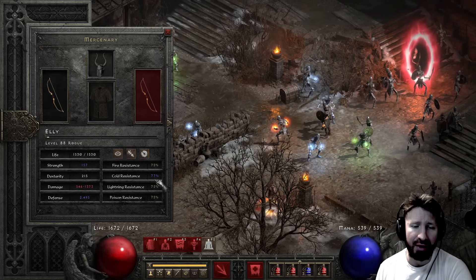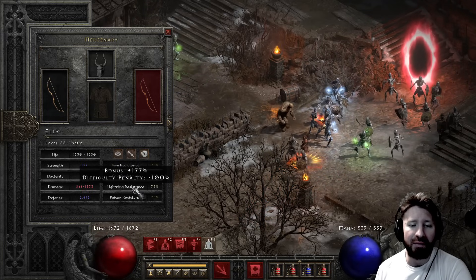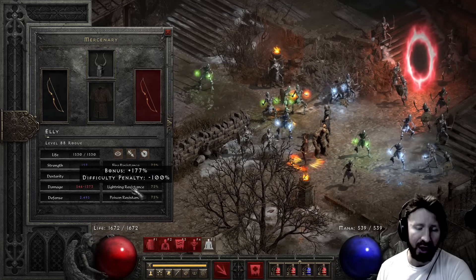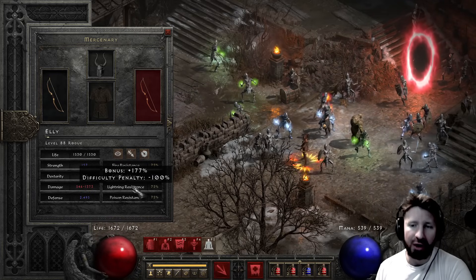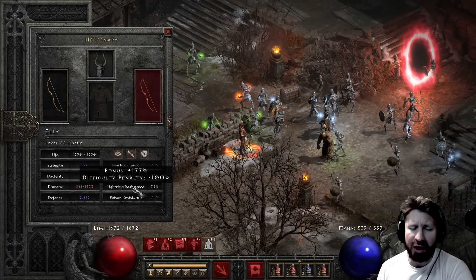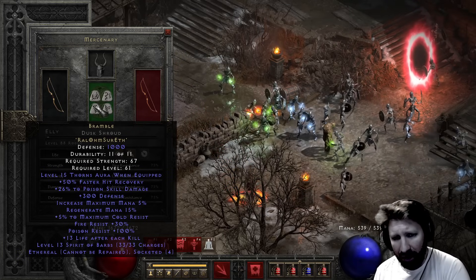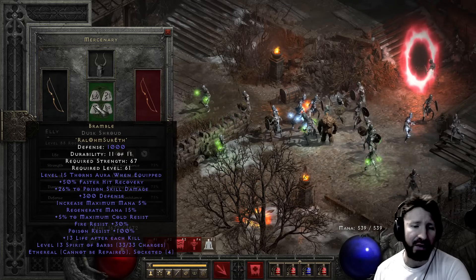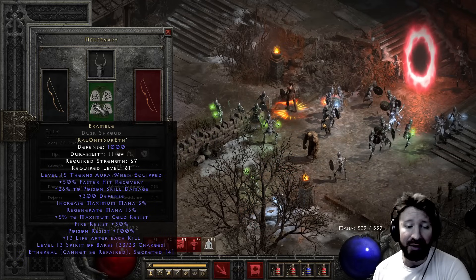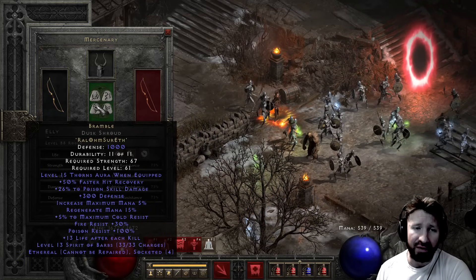Now the problem is her resists aren't all that great, and the Conviction from Mephisto is going to bring her Lightning res quite low. But fortunately with a Rogue Mercenary, they're going to be standing at a distance. Bramble gives level 15 Thorns and a nice 50% faster hit recovery. Other than that, it doesn't really have anything helpful against the Ubers, outside of the 100% Poison res and 30% Fire res. I decided to put a G-Face on her.